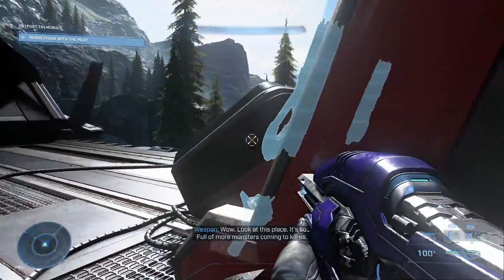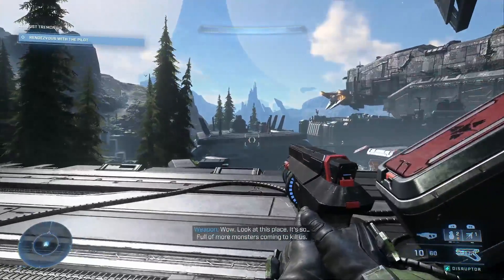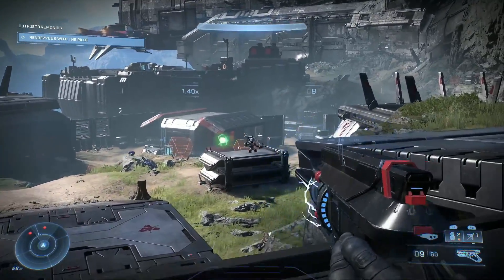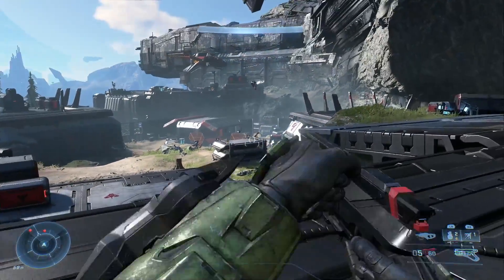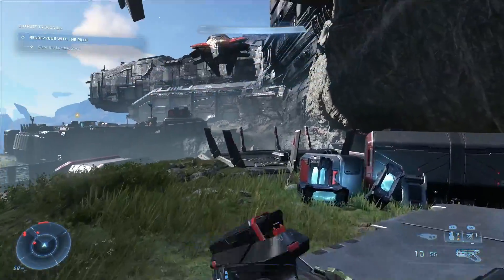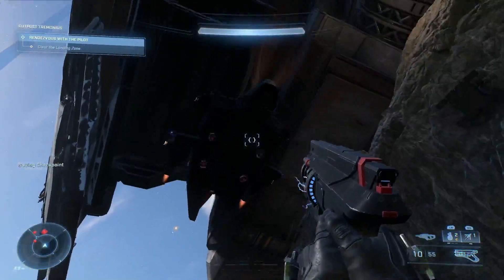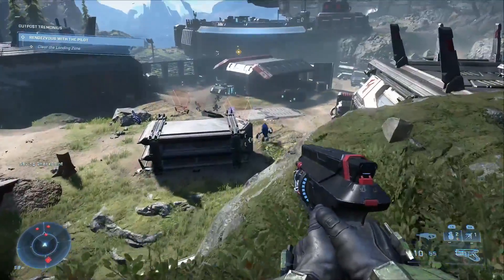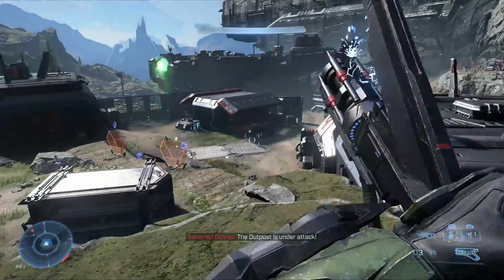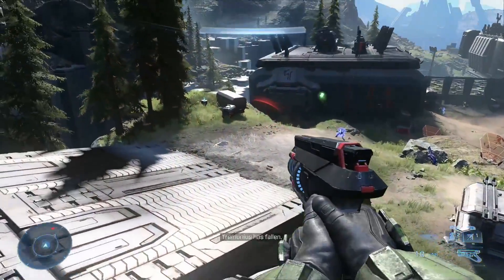Look at this place - it's so... Then you get outside. I believe this is mission three now, technically. The first thing we need to do is clear a spot for our pilot to land, so that he can give us his spiel about how he really thinks we should go home again.